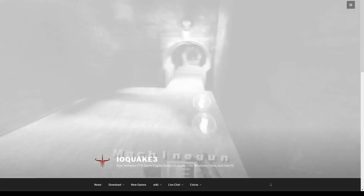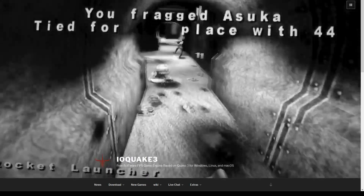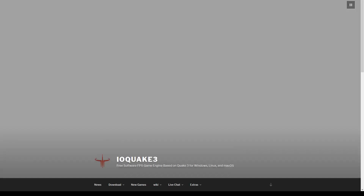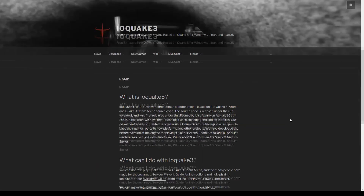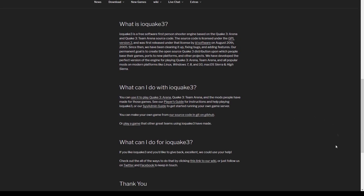What's up Quake fans and arena first-person shooter fans. Today we're going to look at the ioquake3 engine. It is an open source engine these guys have built and it looks pretty cool — you can pretty much just play Quake 3 on a newer engine. I hope you guys enjoy this video.